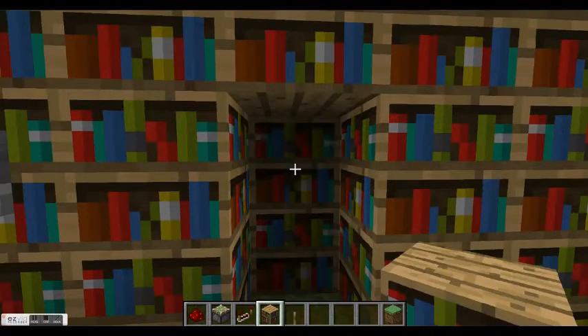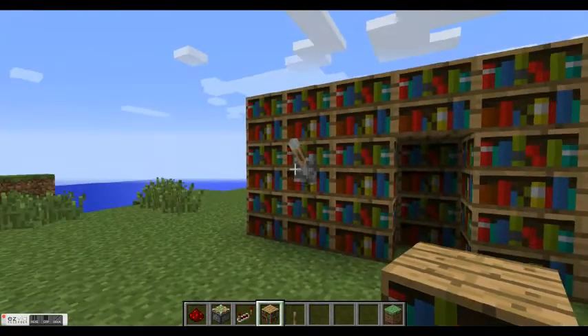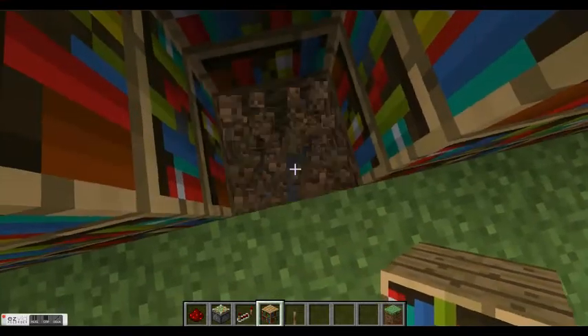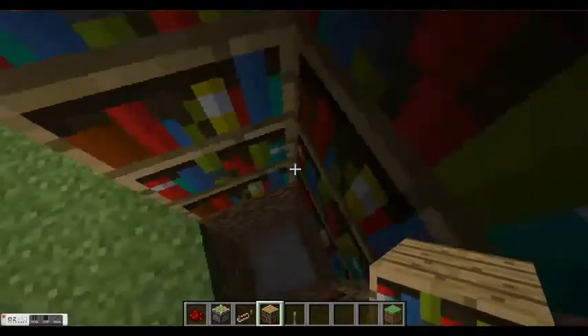Put bookshelves on your sticky pistons, like that. And then your lever will work. So now we just got to dig down here and you can make your little trap. You can hide whatever you want — maybe treasure. Doesn't matter to me, it's your life.